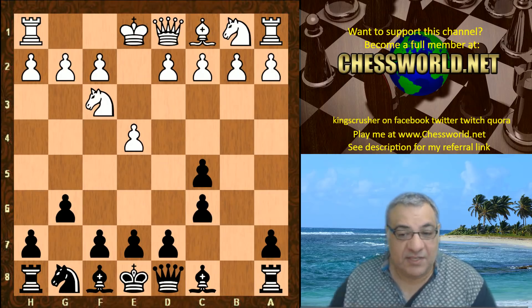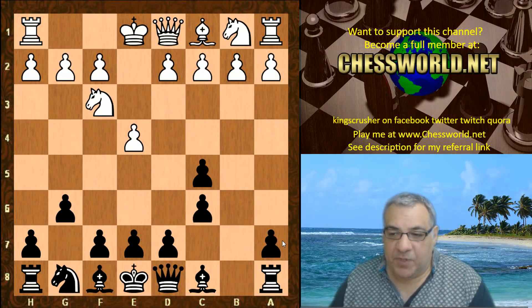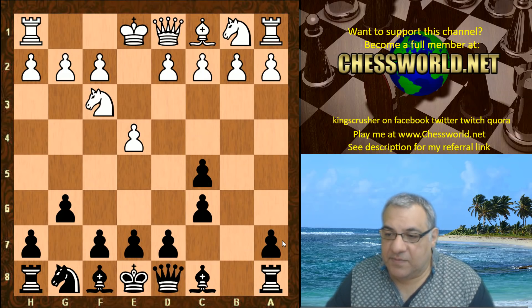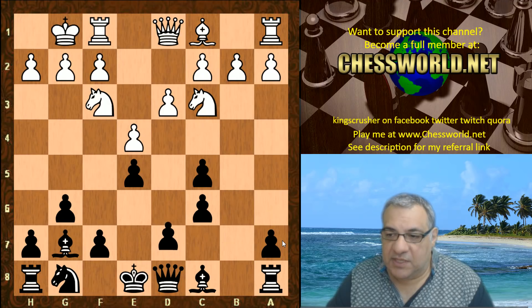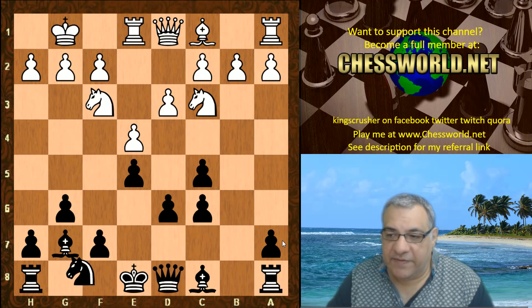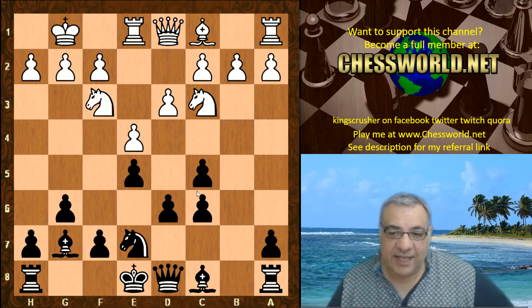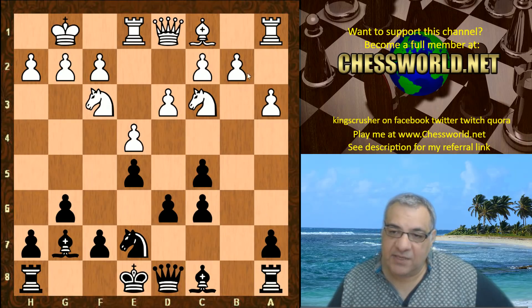This b-takes c6 doesn't do anything for d4 control and it leaves an isolated a-pawn - why would black want to do this? One part is it does bring a pawn to the center. So we have Knight c3, Bishop g7, d3, e5, white castles, d6, Rook e1, Knight e7. The problem for black usually is that this pawn structure can be further dismantled - white plays a3 with the idea to dice it up.